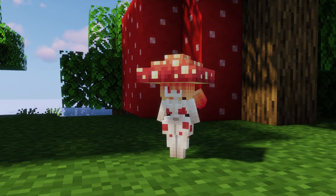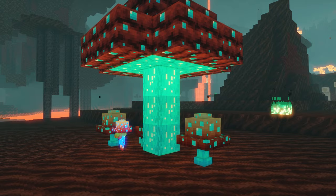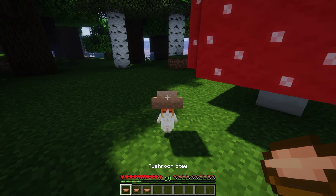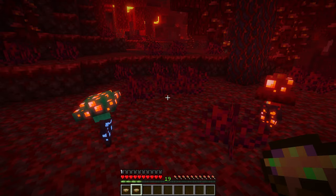Mushroom Girls rarely spawn big mushrooms, but if they do, you can use them as decoration or to craft cute hats. All Nether species are immune to fire. All overworld species can be right-clicked on with a bowl for mushroom stew, while warped and crimson species will give you suspicious stew. You can also right-click on a Mushroom Girl with a jar to capture her and place the jar as decoration.